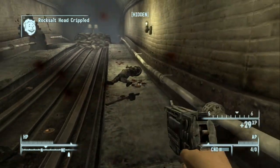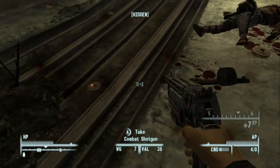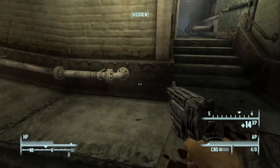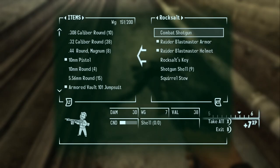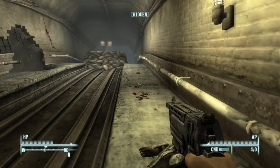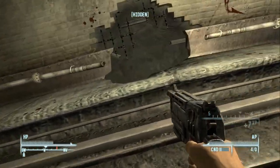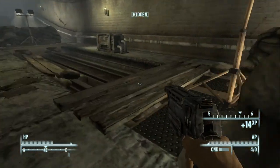I should have shot the mine — that would have been really cool. Let's disarm all of these — disarmed, disarmed, disarmed, and disarmed. I think that's all the mines. So, Rock Salt — I don't remember this guy at all. We definitely want the combat shotgun. Rock Salt's key, shotgun shells, and squirrel stew — interesting. Another mine up here. Deactivate, deactivate, deactivate. You can take all these mines, but I don't like taking them — I never utilize them.